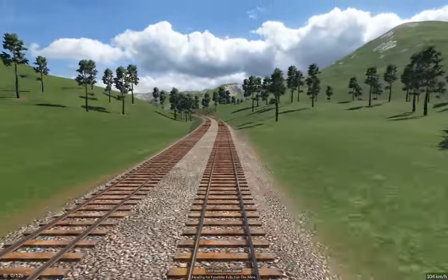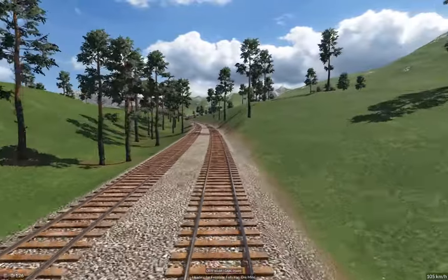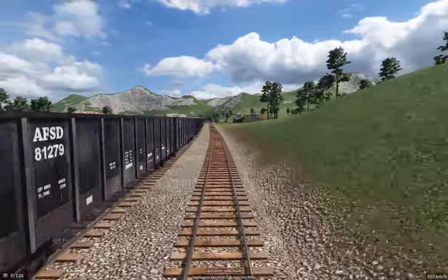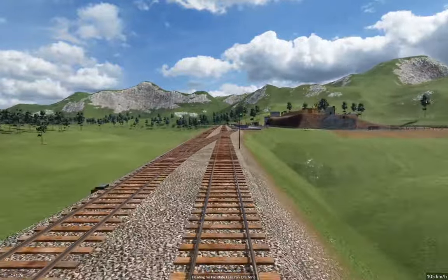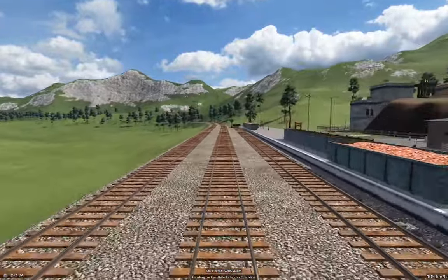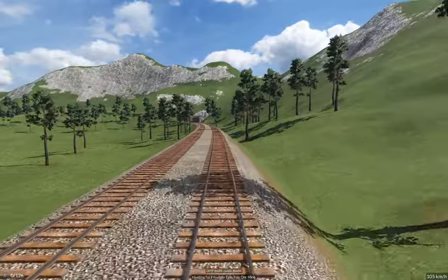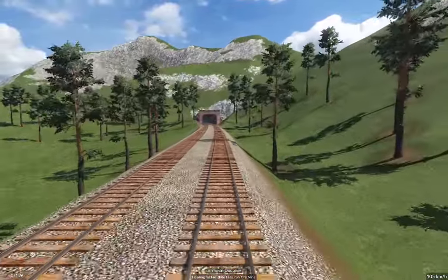I'm thinking maybe a long thin map with a couple of major obstacles that force some particular setups that are less than ideal. Here's our first iron mine — this line looks like it works out okay. I think I'm happy with how that turned out. It was not a bad ride up that twisty mountain incline.